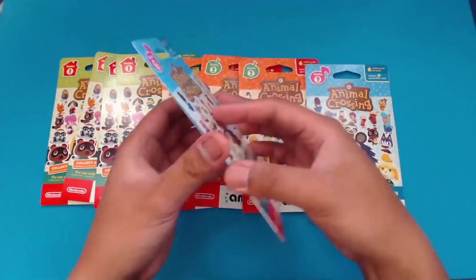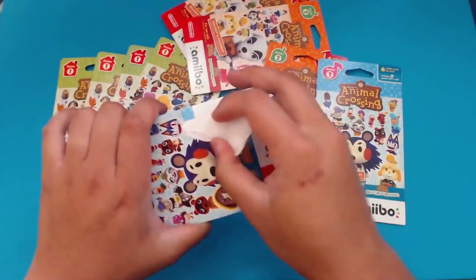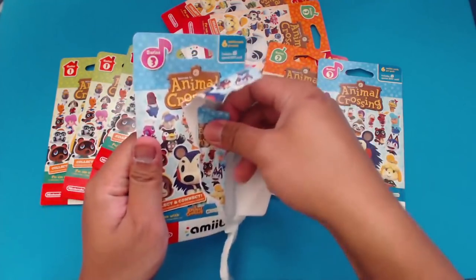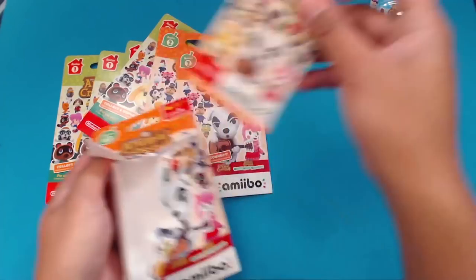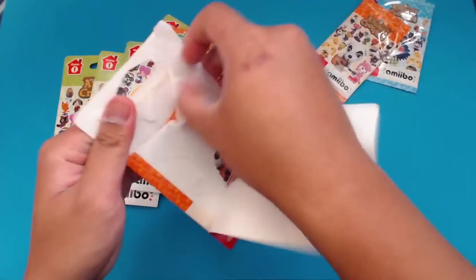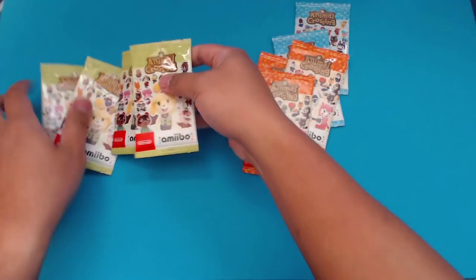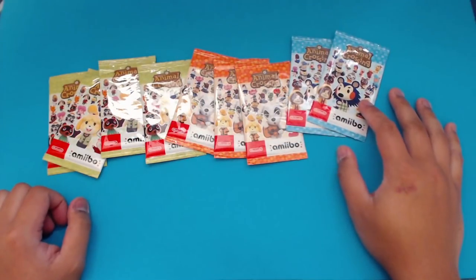I'm going to go ahead and get started on opening these. Also, if anyone has found a faster and better way to open these packs, please let me know because that is disastrous. Come on, Nintendo. Why would you package cards like this? I knocked the tripod around about 50 times doing that, but we finally got all the packs open.